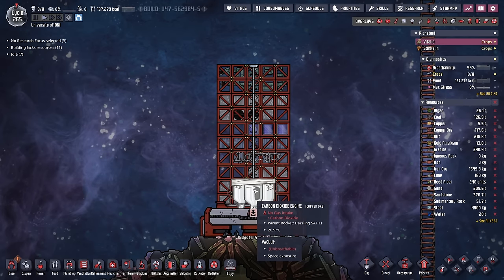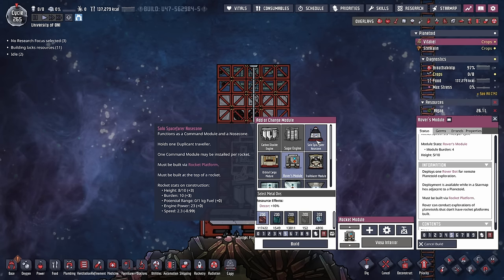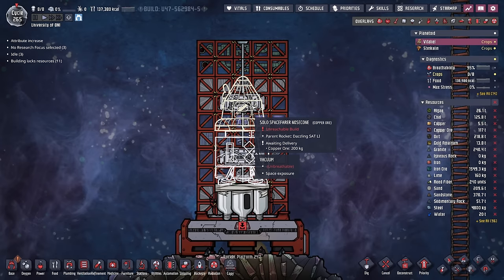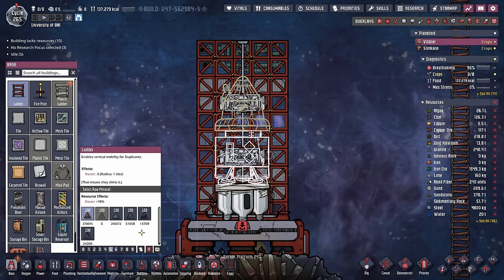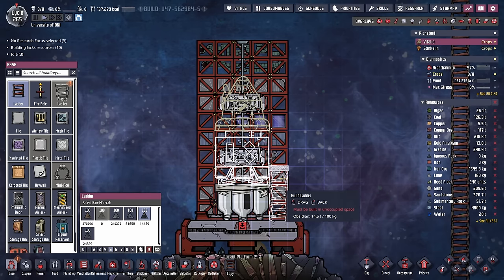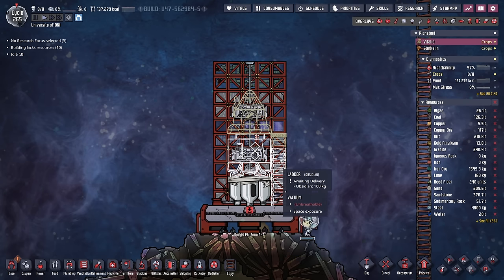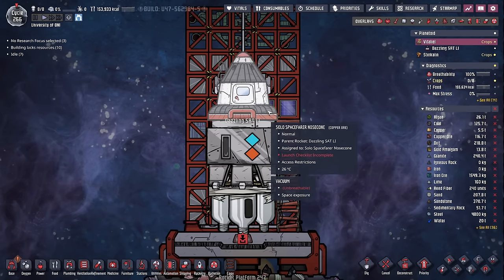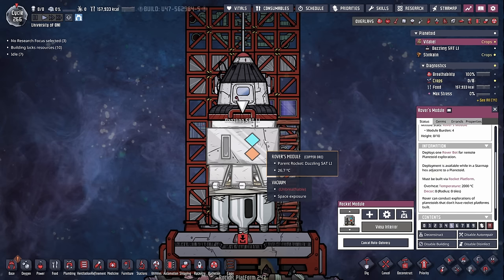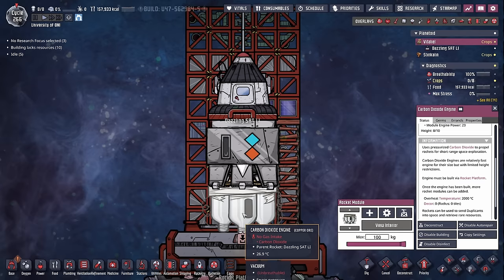As soon as we complete the carbon dioxide engine, the rocket platform background will start to appear — this is the maximum height of your rocket. All we're putting on ours to start with is a rover's module built out of copper and then a solo spacefarer nose cone, also built out of copper. Once those are in place, you'll notice that the solo spacefarer nose cone is unreachable — we're going to need some ladders. When deciding what to build the ladders out of, I recommend obsidian, as it has a higher melting point than sandstone and these rockets get very hot when they take off.